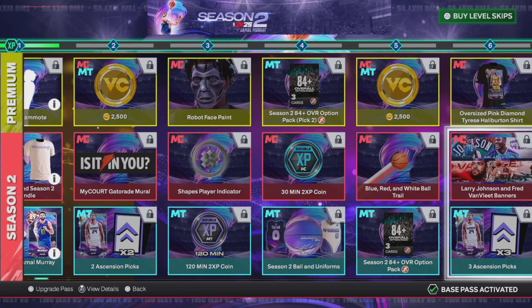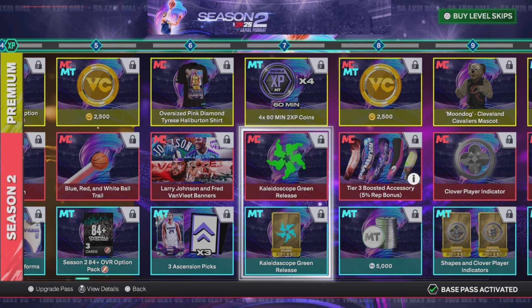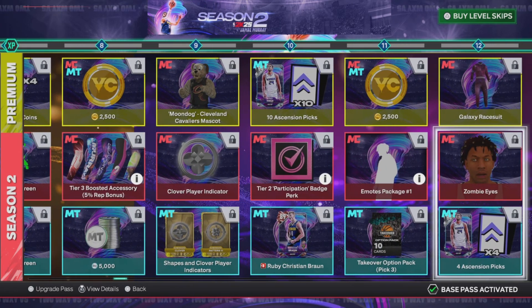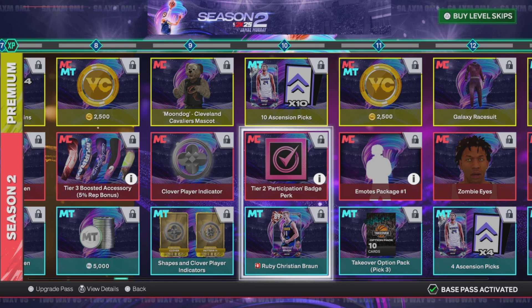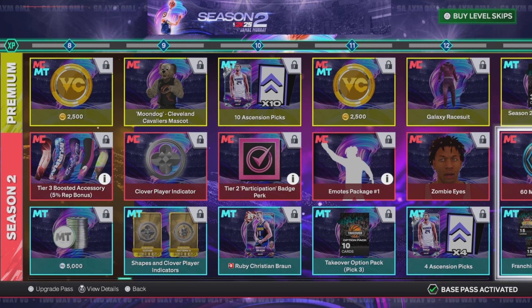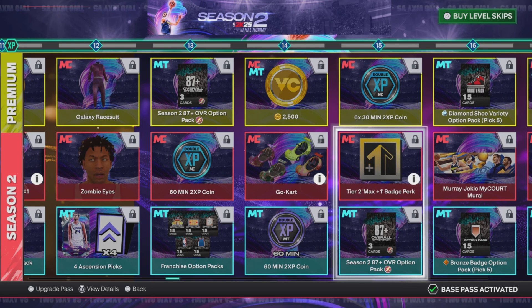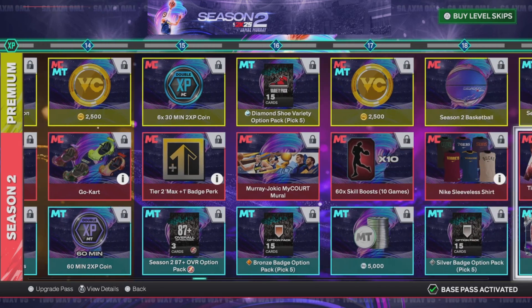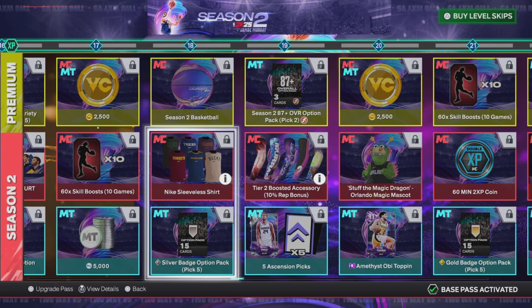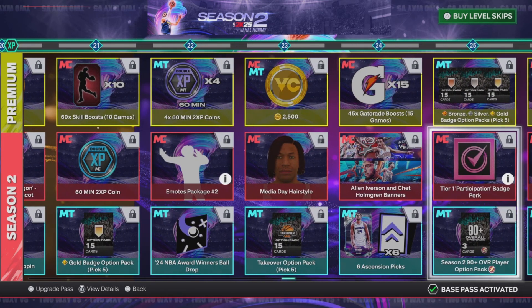XP coins I'm definitely looking forward to getting — I need those. There's a new green release I like, and a 5% rep boost. I'm definitely gonna be looking at the tier two sleeves that increase the rep. The XP coins and tier two max — most definitely. They also got the magic mascot at level 20, and 60-minute XP coins, plus some new emotes.